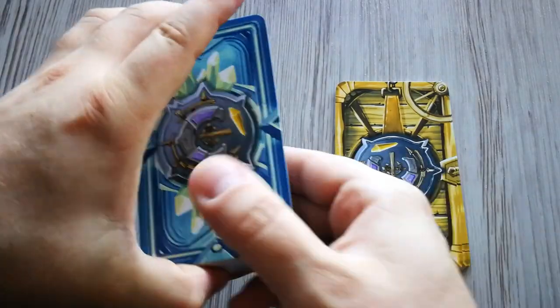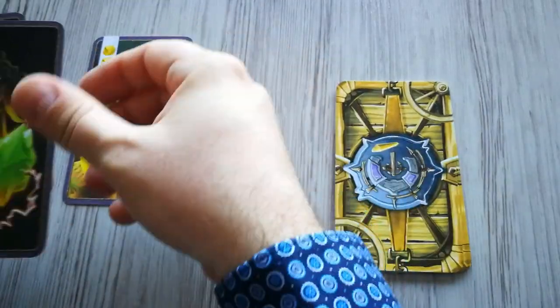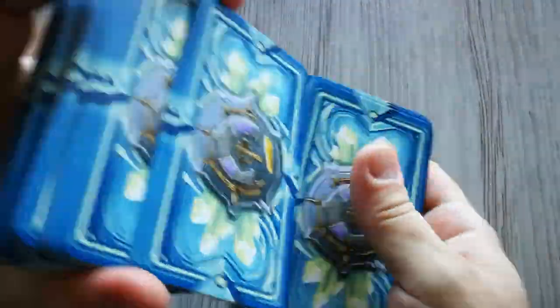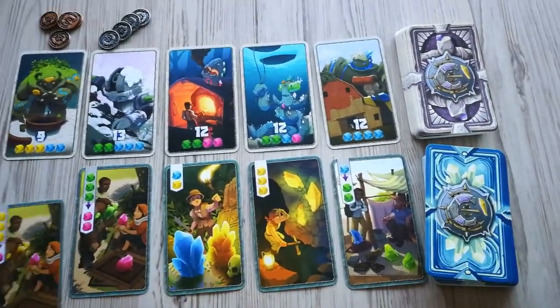Among the merchant cards with the crystal bag, there are 10 cards with a purple border on the face-up side. These are the starting cards. Each player receives one of each different type of card. Any remaining starting cards are returned to the game box. Shuffle the remaining merchant cards to form the second deck, draw six cards and place them face up in a row to the left of it.